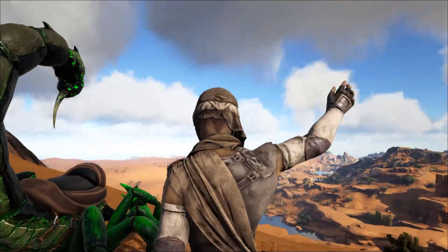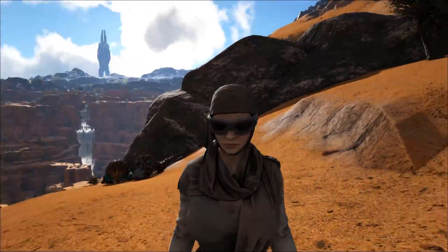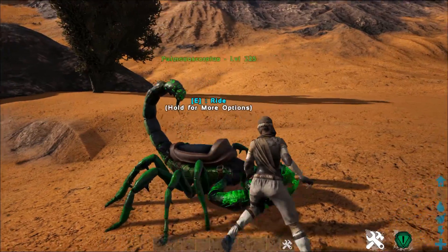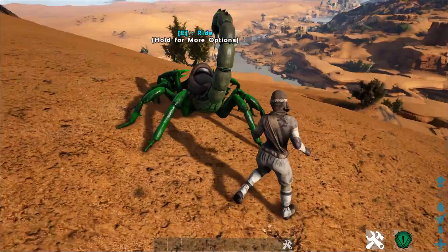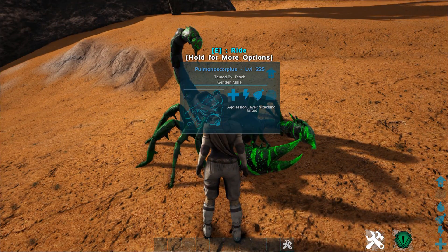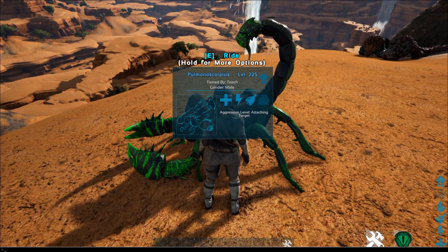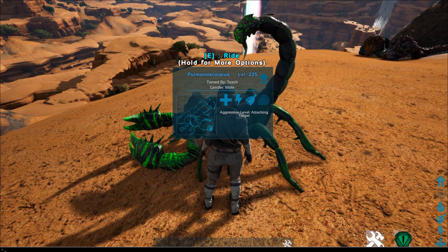What is up, it's Teach here coming at you again with another video. We are on to our Dino-a-Day review series, and we're on to the Pulmonoscorpius. This is probably one of the most underused teams in all honesty — probably in the entire ARK realm. It's something that is just absolutely incredible to use that a lot of people just forget has any value to it.